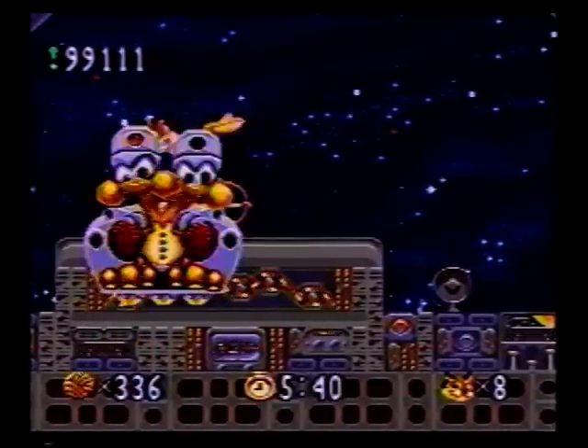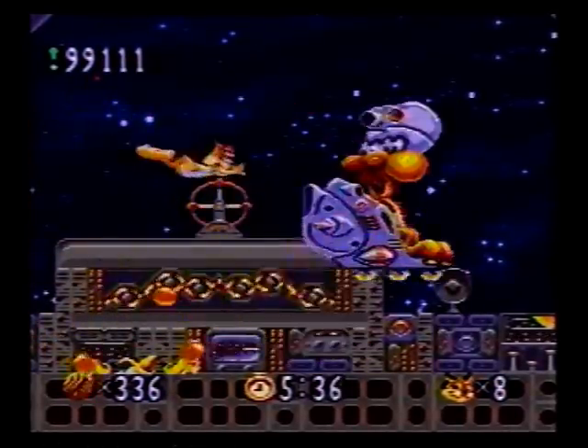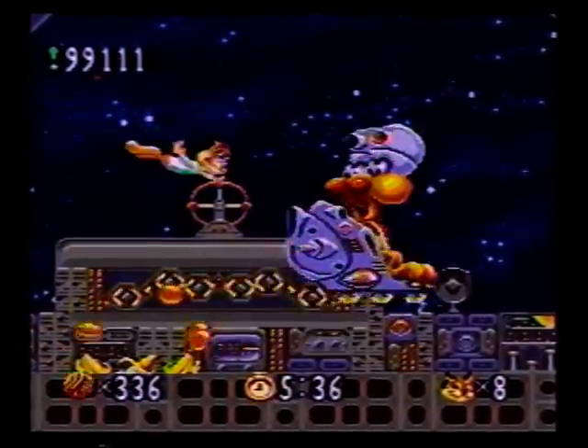At this point, the Woolies will throw things at you. Simply jump up and press Y to avoid getting hit. Pressing Y keeps you floating in the air for a quick amount of time. When you land, you will bounce off the objects without taking a hit since you had the Y button pressed.